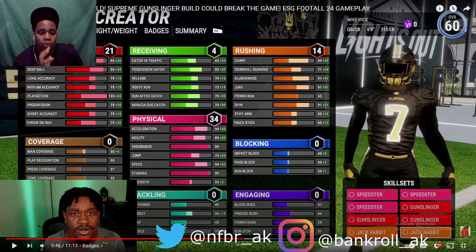I want to make the build as realistic as possible. He's got skill sets — I haven't learned much about skill sets but I see he has Speedster and Gunslinger three times. I'm guessing Speedster adds a lot to speed and physicals. It looks color-coded — Speedster is pink going with physical stats, and Gunslinger is red with passing stats. Y'all get the gist.